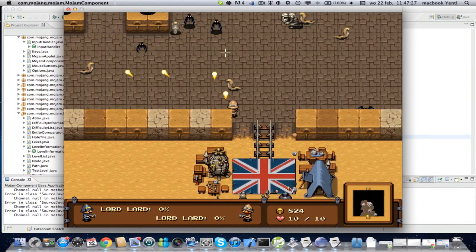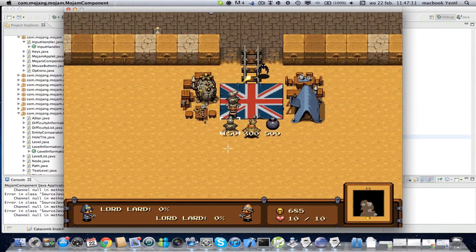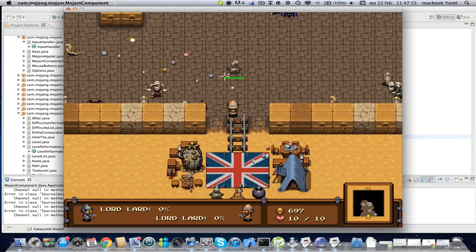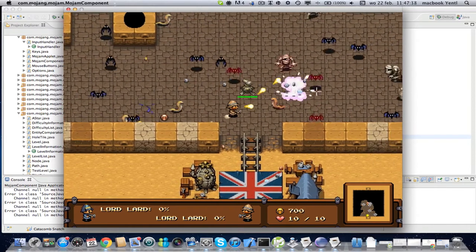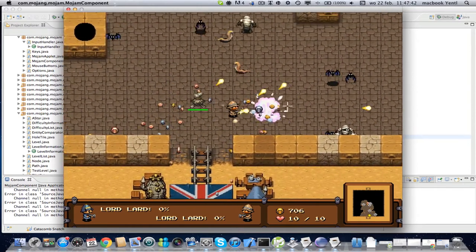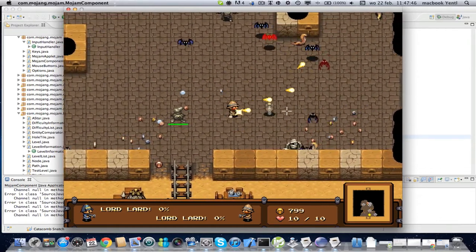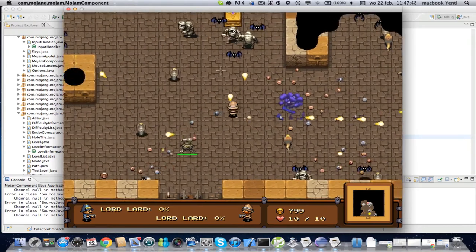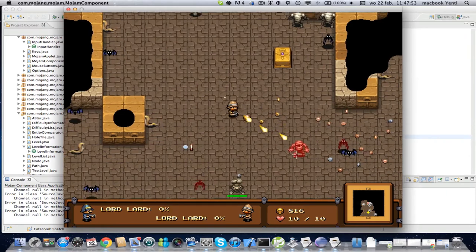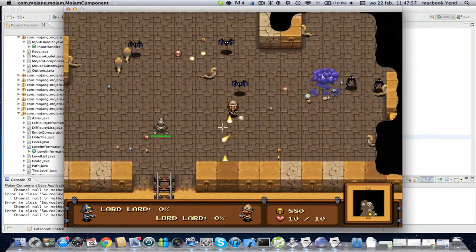Now we're going to get some buildings running because the monsters are getting really annoying. You can buy buildings like this, and we also added the health bar so you can see how much health your turret has. We don't want it to die right here so let's defend it. We are doing a lot of additions to the game — it's getting really cool, but my turret is never going to survive so many monsters, I need to make another one.